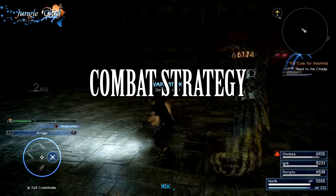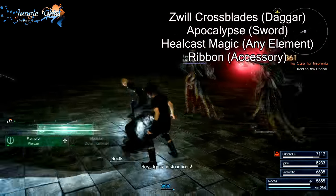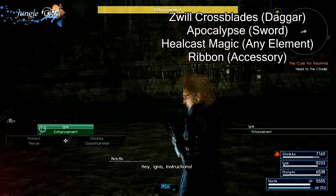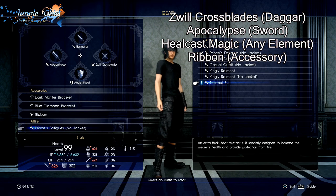For general combat, let me start by mentioning my general equipment. The Zwill Cross Blades are in my hands at the start of almost every encounter and make an excellent pairing with the Zoo Tender recipe. I keep the Apocalypse — a very powerful sword — and Heel Cast Magic assigned. What you do with the last slot is up to you.